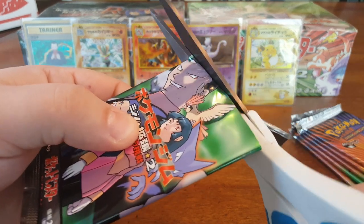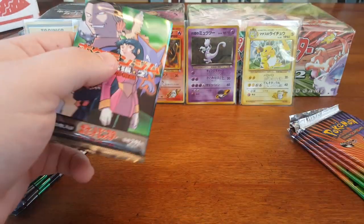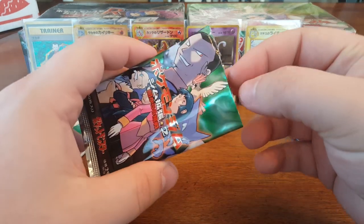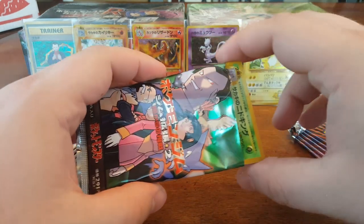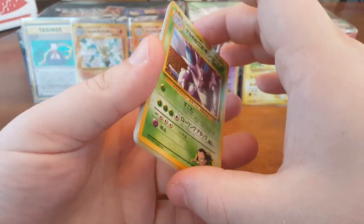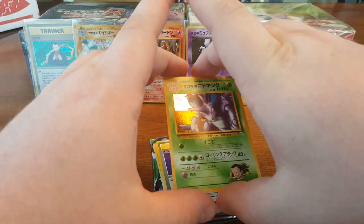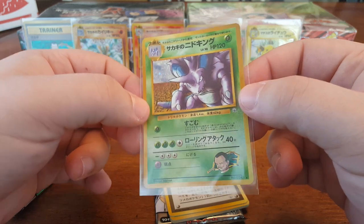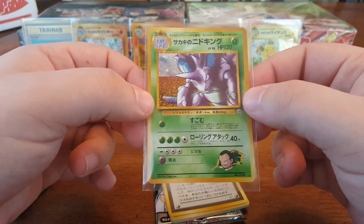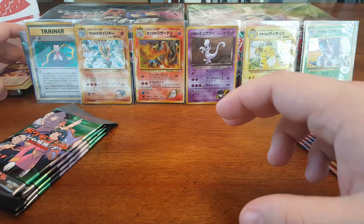And our holo is... Giovanni's Nidoking. Nice. The holos in this set are just so good — that's what I like about this set. They just look good. You can see the beautiful Giovanni's Nidoking artwork. He deserves a spot up here in the back. No duplicates yet — it's like the best news you can hear. And we'll go on to the English.